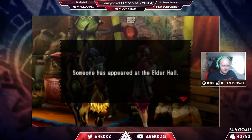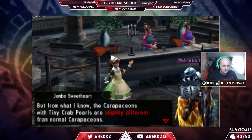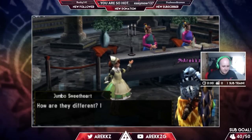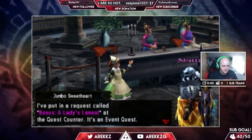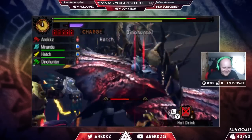Once you've done that, return to the Elderhall and you'll find some new people hanging around. The first one you speak to is the Jumbo Sweetheart — she'll have you do the quest 'Bonus A Lady's Lament,' which will have you hunt a tiny Daimyo Hermitaur surrounded by some huge Hermitaurs.